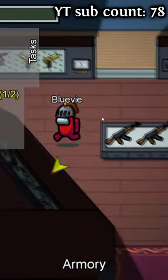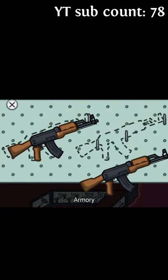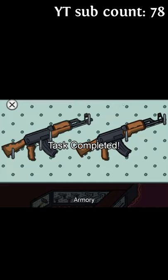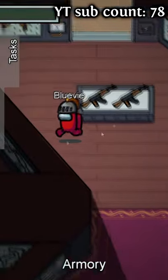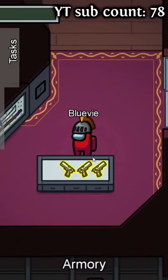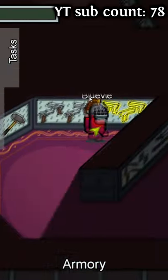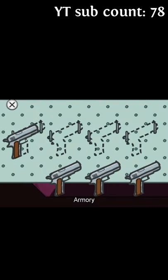In armory, you pick up the weapons and you need to put them back into the rig. It doesn't have to be just the AKs — it could also be pistols. You pick all 4 of them and you need to place them on the rig, same as the case.